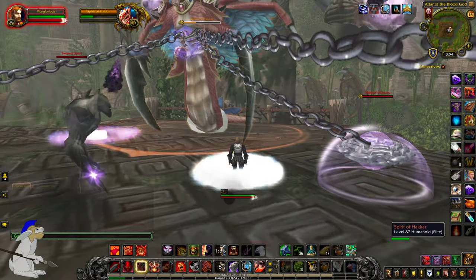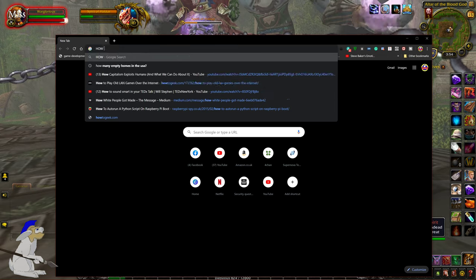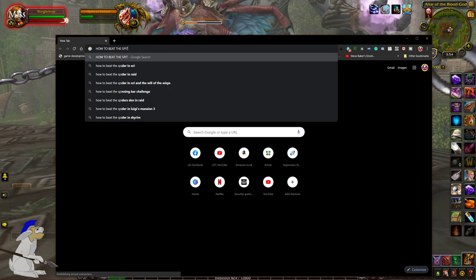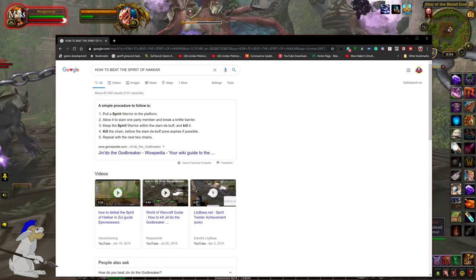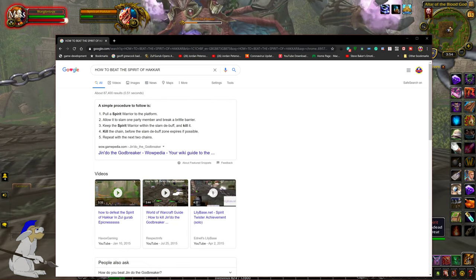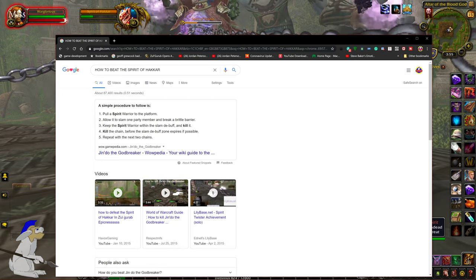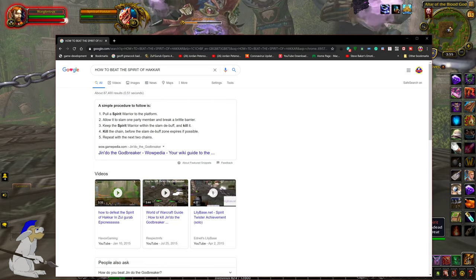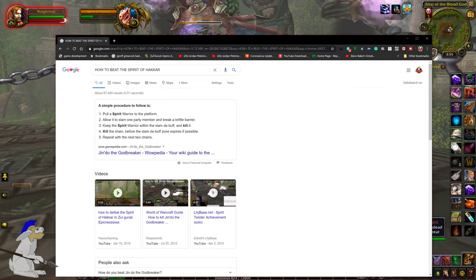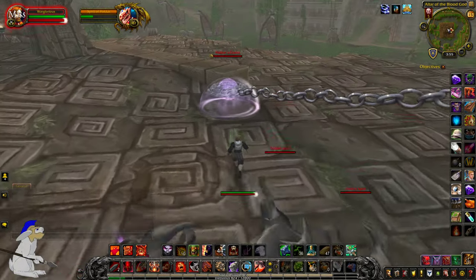Okay. I'll tell you what I'll do. Spirit of Hakkar. Let me just Google how to do it. How to beat the spirit. To be honest, I like the original better — you know, in Sunken Temple. Pull the spirit warrior to the platform. Allow it to slam one party member and break a brittle barrier. Keep the spirit warrior within the slam debuff and kill it. Kill the chain before the slam debuff expires if possible.